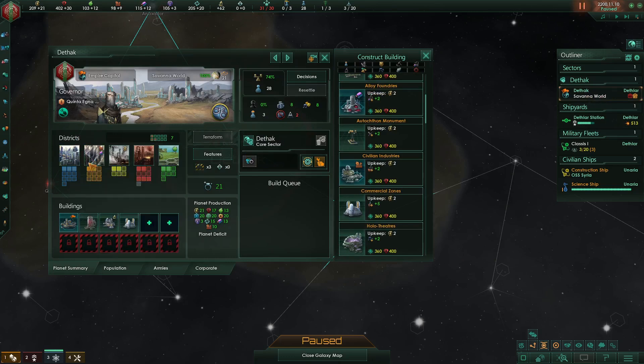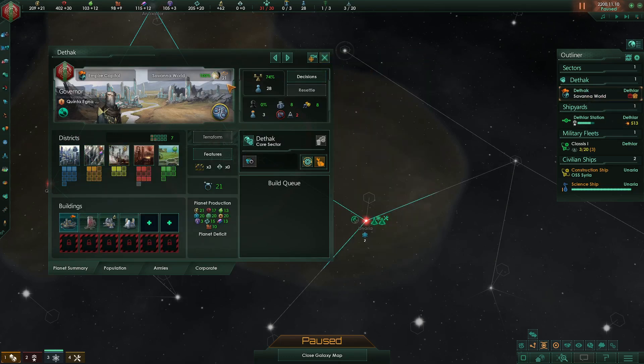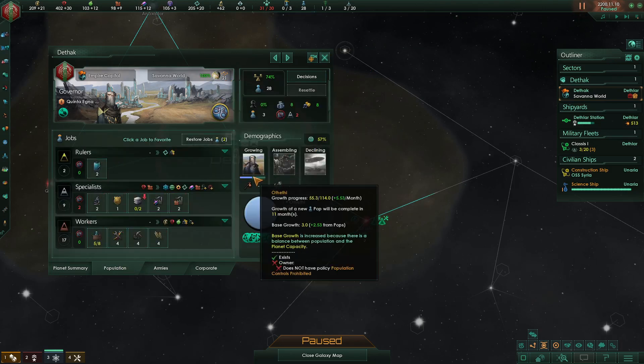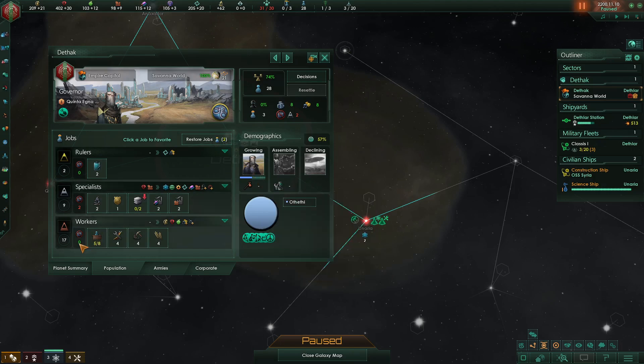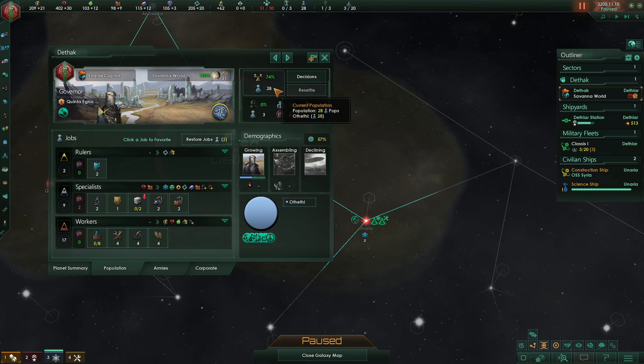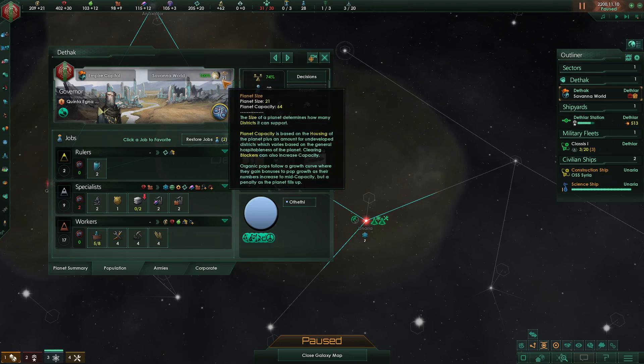I now have enough minerals to build pretty much anything I want on my capital in terms of buildings and districts — anything except a city district. My planetary capacity is 64, giving me plus 2.53 pop growth per month. But it could be higher. Right now I'm getting a base growth of 3 plus 2.53 logistic pop growth, which is based on my 28 pops versus a carrying capacity of 64. I've done another video on the specific Goldilocks zone for carrying capacity and population — link in the description.